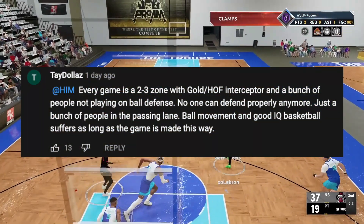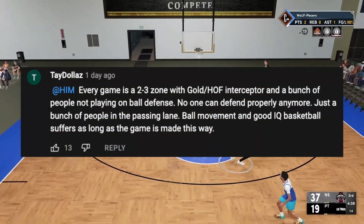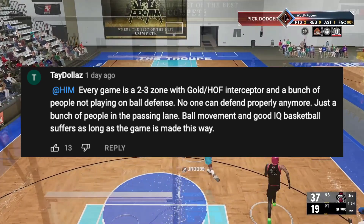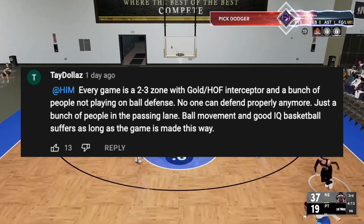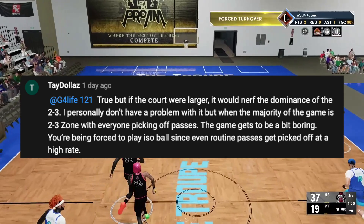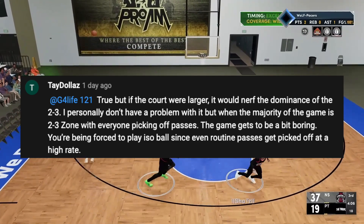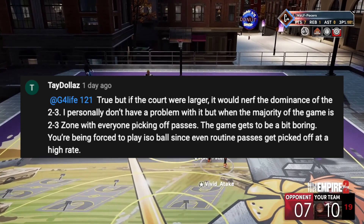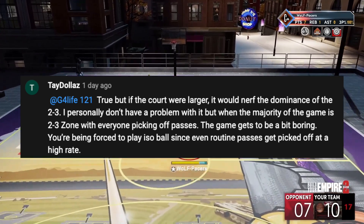As a result, the most effective method right now on defense is to load up as a team and make sure all of your primary defenders have gold to Hall of Fame Interceptor level badge, and play in a zone scheme so you can force the dribbler to pass. Granted, offense is still the more overpowered side and they have all the tools, but defense has to adjust this way because it has become a necessity.